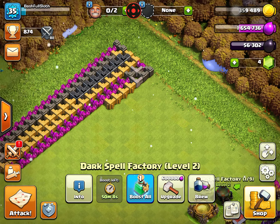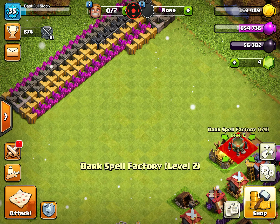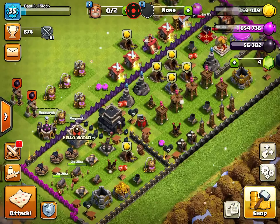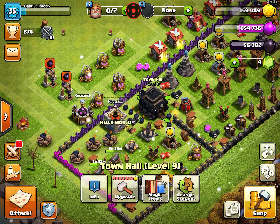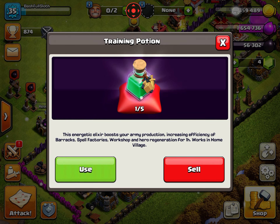Hi guys, welcome back to another video. It's been a while since I did gaming videos or something. So this is about a glitch in Clash of Clans with my Town Hall level nine. You know the magic items — at Town Hall level nine you have the training potion.